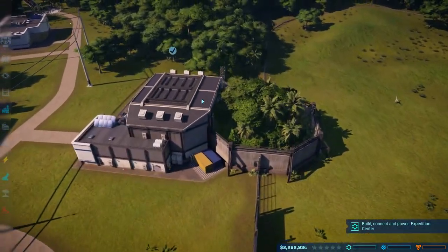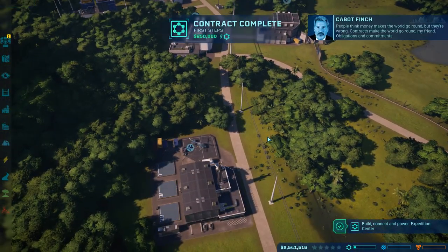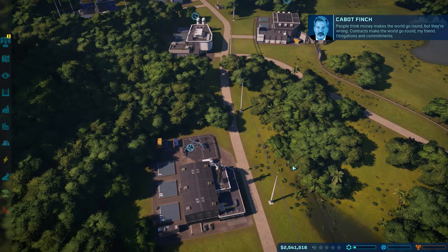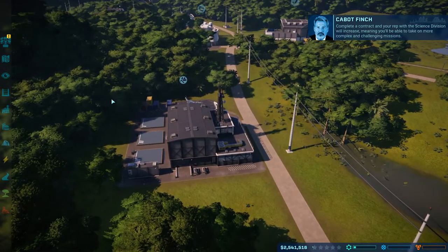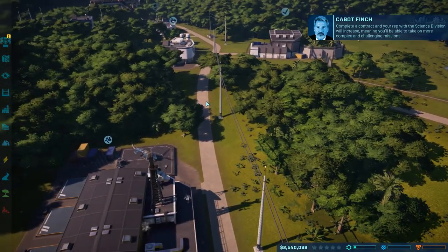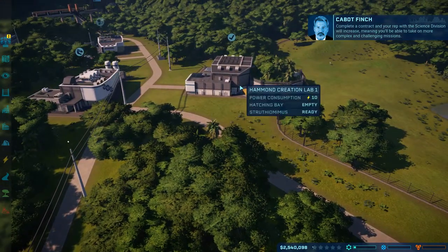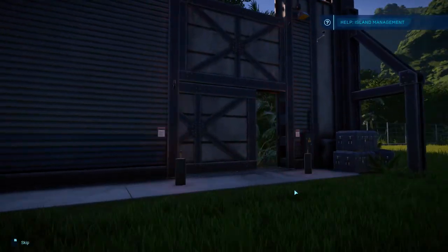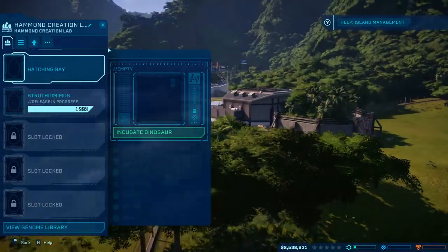It still won't let me get into the creation lab and release the other Struthiomimus. Contracts make the world go around, my friend. Obligations and commitments. Complete a contract and your rep with the science division will increase, meaning you'll be able to take on more complex and challenging missions. Let's get that other Struthiomimus released. There it is.